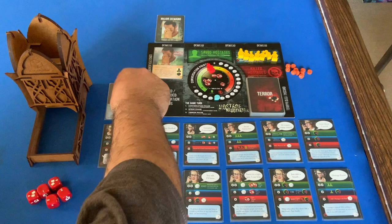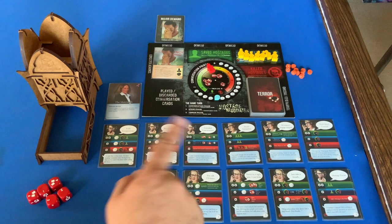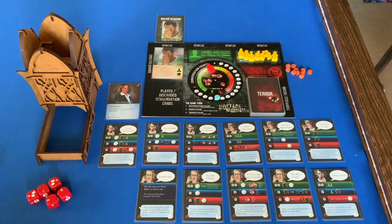Her special ability: once per game, if you would lose the game after a threat roll, you may ignore the result and re-roll instead. I'll try to remember that this time. We have our standard six cards. Once again, Edward's special rule — instead of killing hostages, threat goes up, and if it ever reaches K we immediately lose.